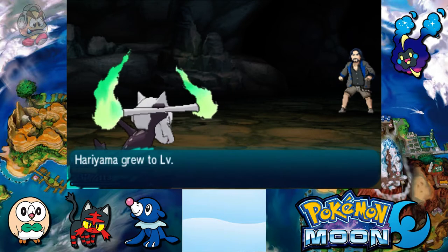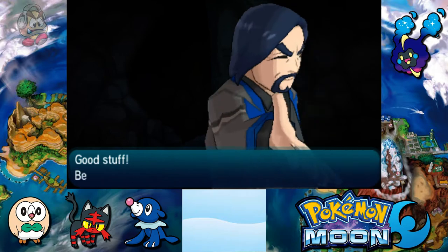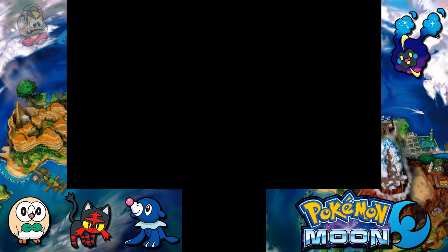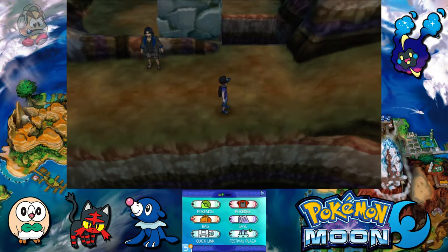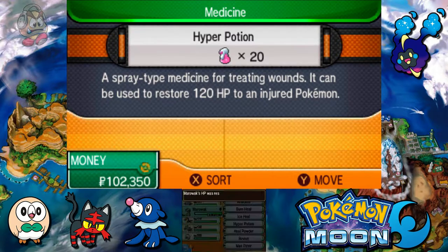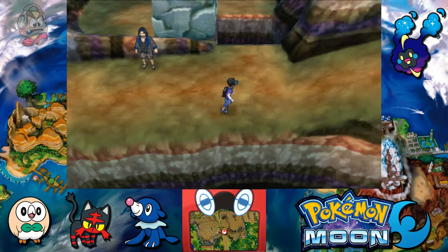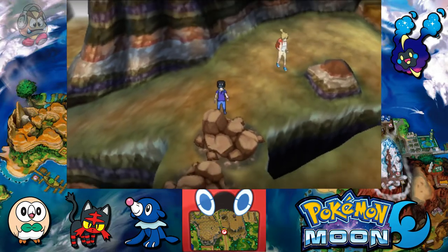Marowak wins! This battle is over — Hariyama is at level 45. You guys sound a bit like Team Skull. Or was it not Team Skull? Team Plasma — Team Plasma in Generation 5 had the same thing. That was the bad guy team in Generation 5. They wanted to liberate Pokemon from trainers, but of course that was just a joke, I would say.